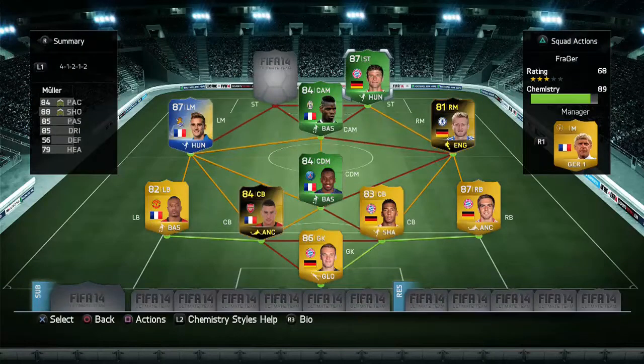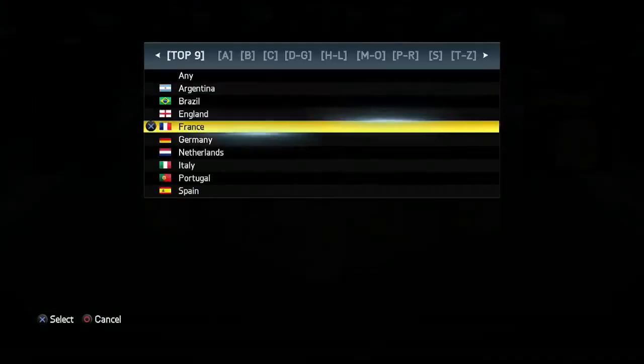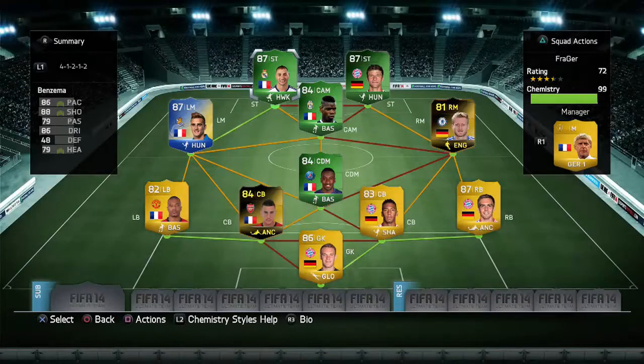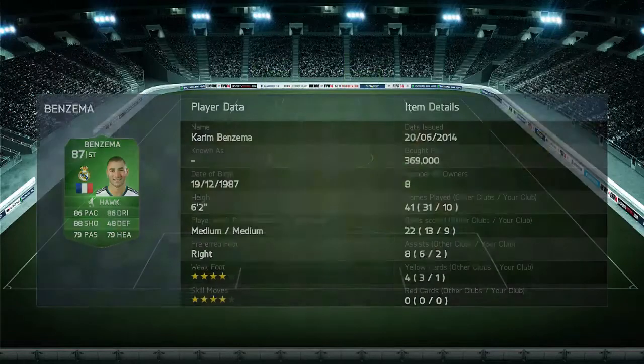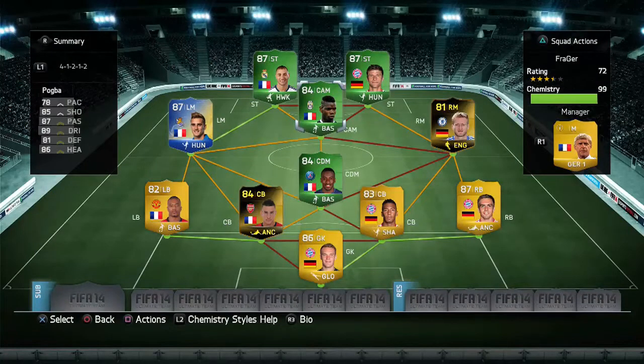Finally, we have probably the second best player in this team — going back to France — international man of the match Benzema. There are 4 international man of the match cards in this team, 2 in-forms, and 1 Team of the Season. Benzema got 9 goals and 2 assists — a deadly, deadly finisher. Him and Pogba are fantastic together. If you're making a French team, play Pogba at CAM and Benzema up front because they work fantastically. Müller's finishing is very good, but apart from that he was a bit disappointing.